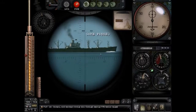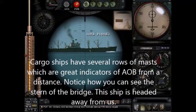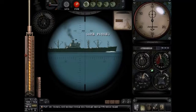Now here's your cargo ship. Looking at all the angles, this ship is actually going away from us. You can tell because you can see the side, you can see the starboard, and you can see the back of the ship. Just from looking at it, I know it's going away from me. If you look at the masts, they're definitely not aligned — so this ship is going away.